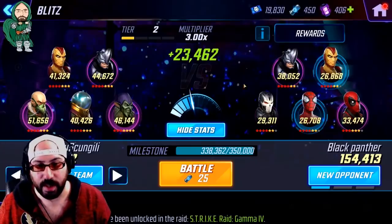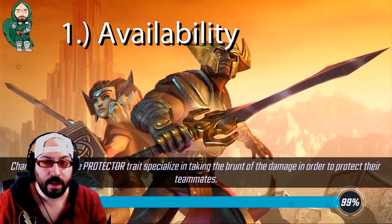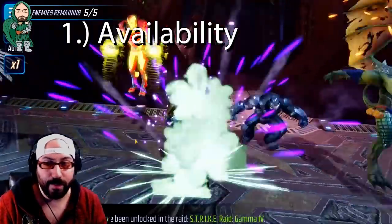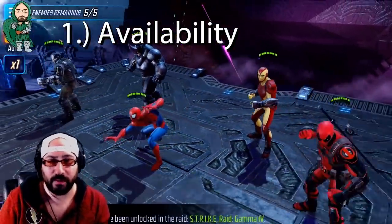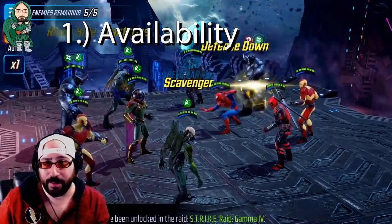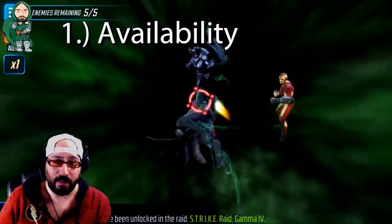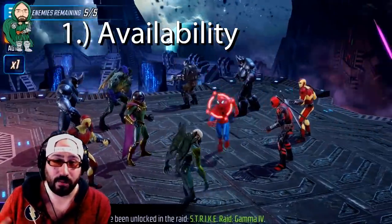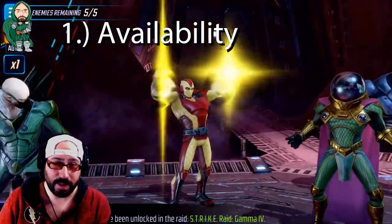So keep that in mind as we go into a little fight and talk about their availability. The Sinister Six is one of the more available teams in the game. All of the characters are farmable at a relatively early pace. You can start working on them and unlocking them as early as level 45 or 50, depending on how far you've progressed in the campaigns. Three of the characters are available in stores — Rhino's in the Blitz store, Vulture is in the Arena store, and Mysterio is in the Raid store.